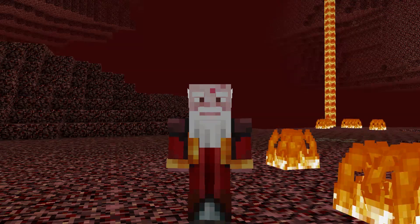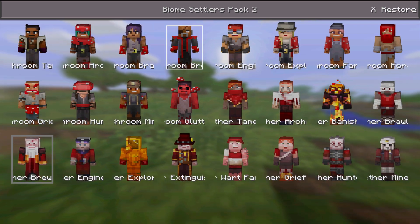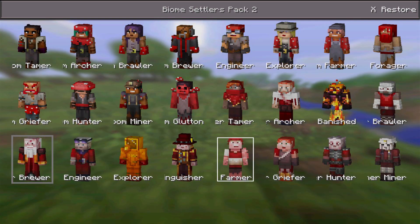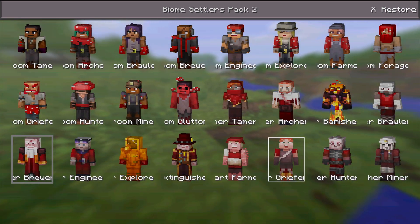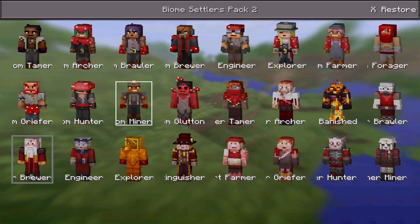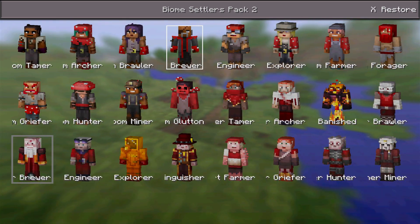So those are a few of the Nether ones — there are a few more. I showed you guys about a quarter of them. There are a lot of pretty cool ones I didn't show, like the Mooshroom Archer, the Mooshroom Farmer, and the Nether Engineer. Overall, I'd say this is a great pack — a lot more hits than misses. I'd say I like about 90% of the skins in this pack, so if you guys would like it, go ahead and check it out in the new update.